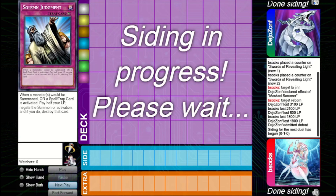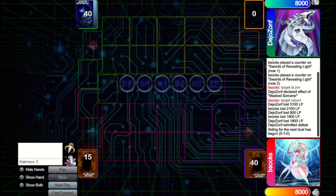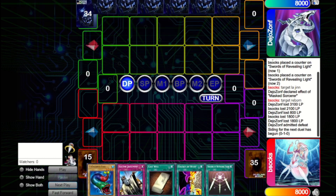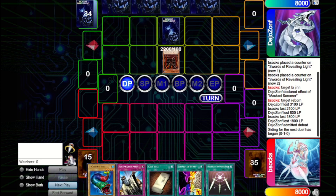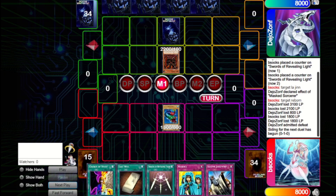We go into game two without changing anything. We'll be going second this time since Deo lost game one. This is also not a bad hand — we can go aggressive with Seven Colored Fish and Change of Heart. We have Last Will in case they Trap Hole the Seven Colored Fish, and Solemn in case we really need it. They bring out Jirai Gumo, set one, and pass. We draw Waboku, which gives us a bit of insulation. We bring out Seven Colored Fish to bait out a Trap Hole — unfortunately they don't bite.